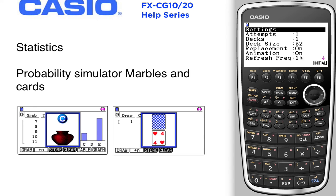We go into the setup — it's doing one attempt at a time, one deck at a time. You can have up to three decks. We can do a fifty-two card deck or a thirty-two card deck. Replacement is currently turned on, but if we turn it off we can only draw fifty-two times. Let's go ahead and do that.